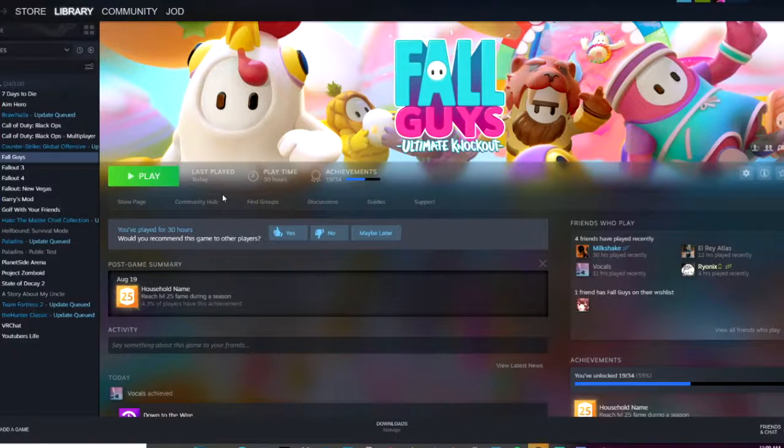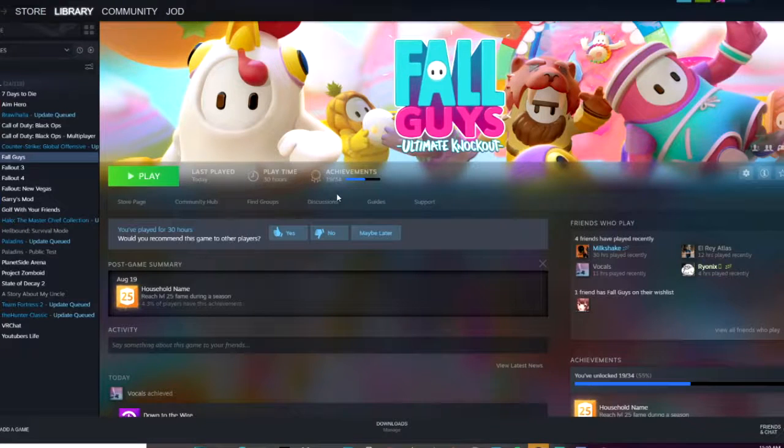The next step after you're done downloading the cheat slash hack is to actually open the game of Fall Guys — I believe in you, I think you can open Fall Guys. Step three, you have to open the Fall Guys fly hack, which again, you just click on the fly hack.